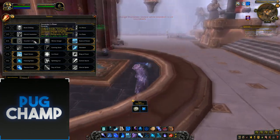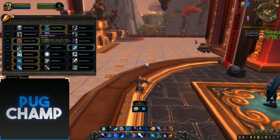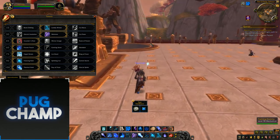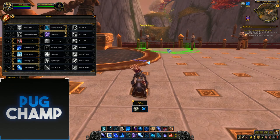Ebonbolt is on cooldown so I'm waiting for that, using Enchanter's Flow here, sticking with Shimmer, and getting ready for Frozen Touch and Ebonbolt to come off cooldown. Let's see how many procs you can get.